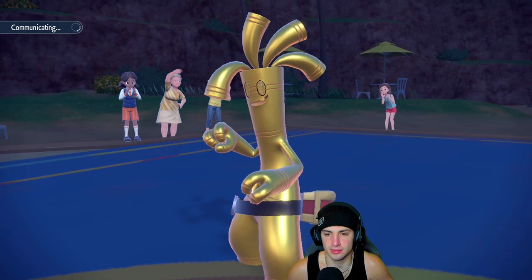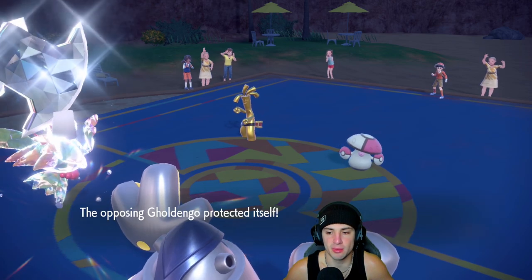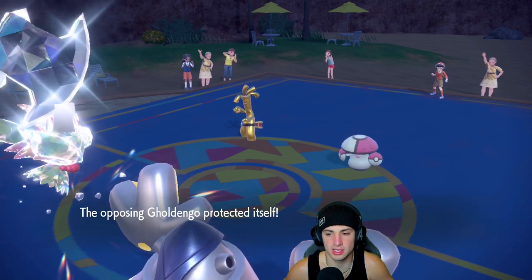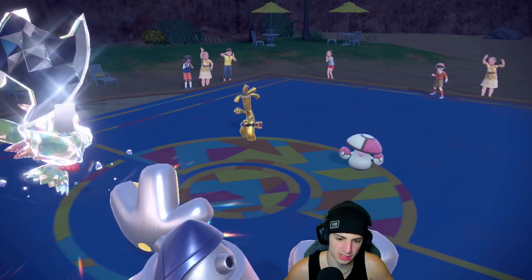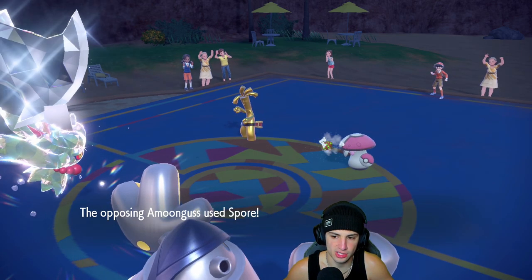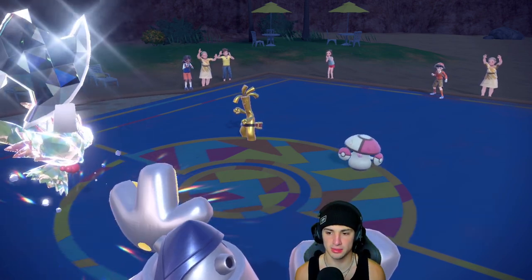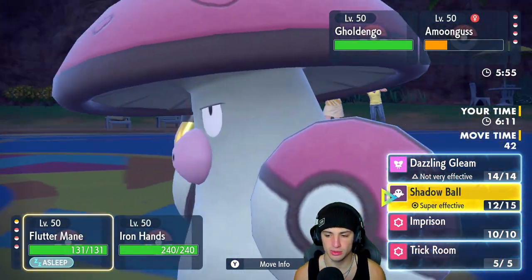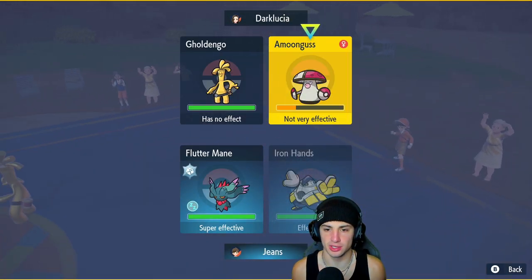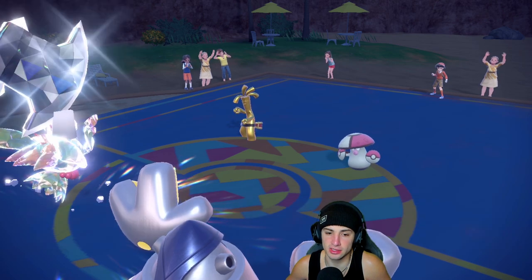I think Rage Powder pops out here again, so what I'm hoping is Shadow Ball will KO — oh no! Really solid play from our opponent. I should have thrown one into that slot just in case it didn't Rage Powder — the Shadow Ball should have gone into that slot. Then there's a Spore — the Spore comes out, we're asleep. I've still got my Swords Dance up though. I'm just going to finish off the Amoonguss with Drain Punch and get it gone.